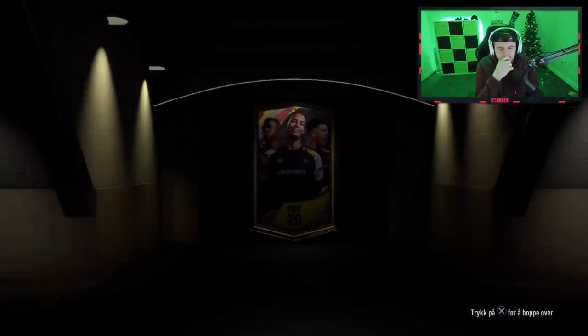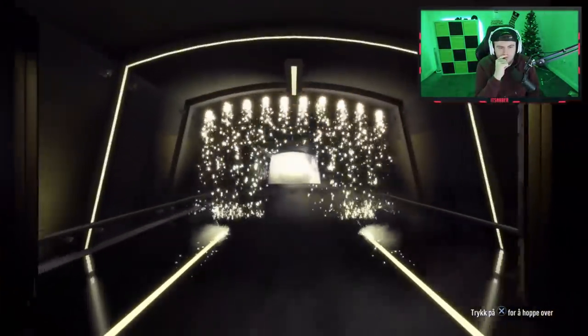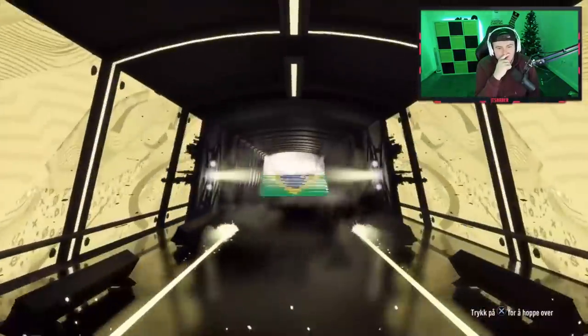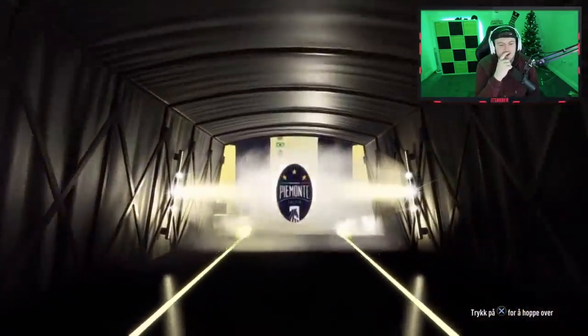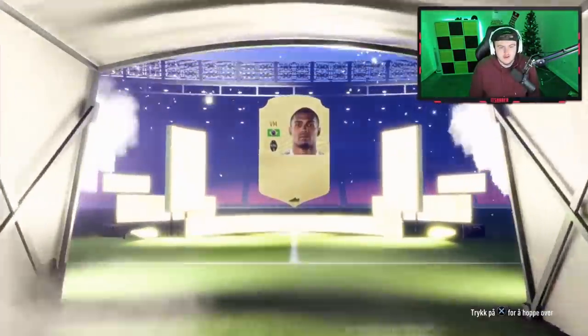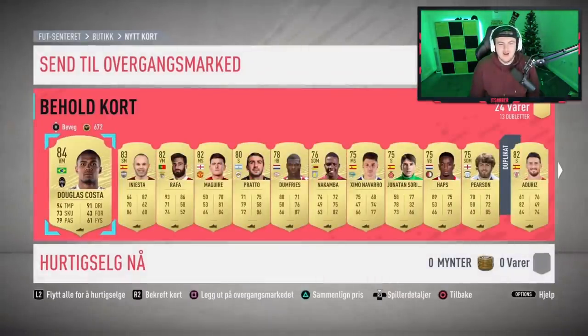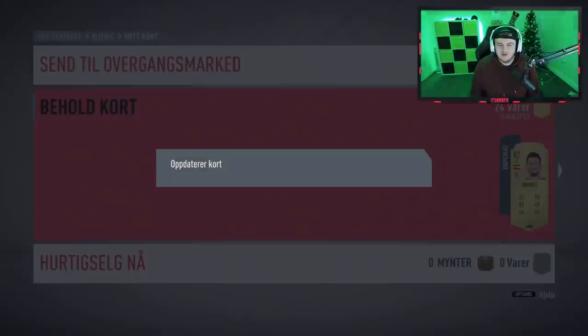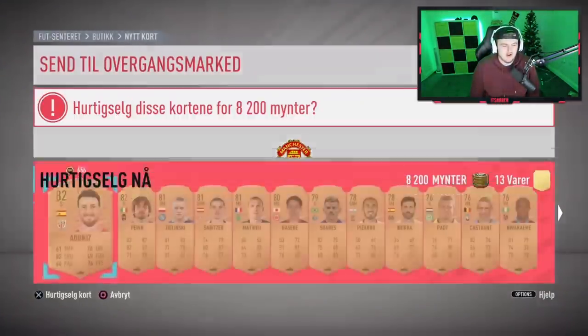EA, hook a brother up please. What we got — no walkout in the first one. Brazilian left mid — hey, Diego Costa. We'll take that, not too bad. I'm actually starting to learn Norwegian — I'm actually starting to learn it! Hey, Harry Aguero in there as well. But no — unfortunately terrible, terrible, terrible pack.